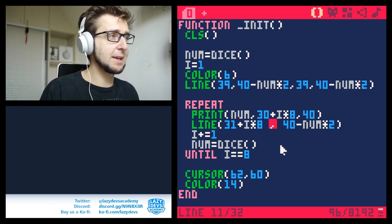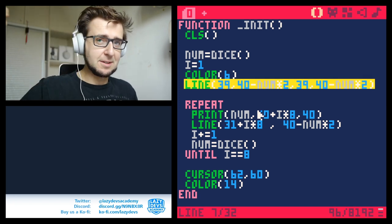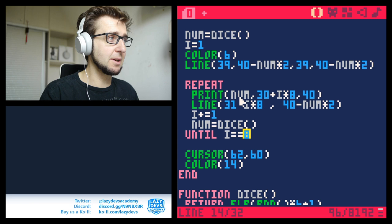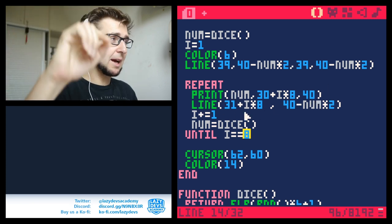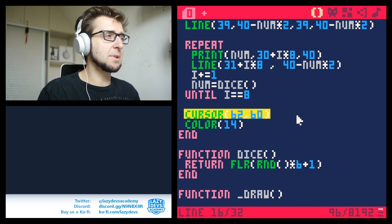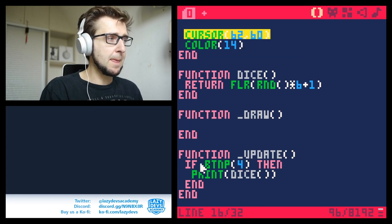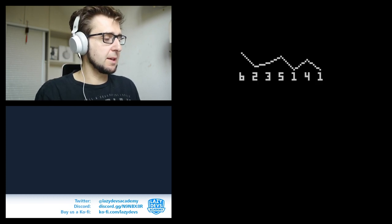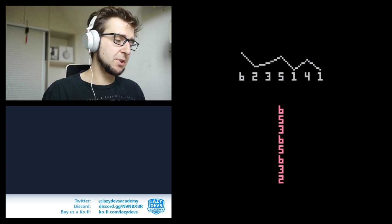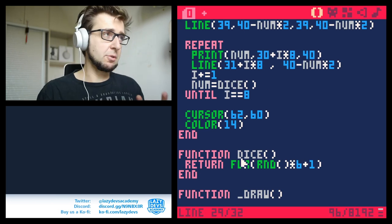We're using this new function implemented in a recent PICO-8 version where if you execute the line function with just two parameters, it will continue drawing the last line. I draw a first line as a starting point for our sparkline, and then go through this process seven times — I write down the last number, draw the sparkline to the height of the number, then generate a new random number and repeat. I also use cursor to set the text cursor at some position, because if I press a button I want to print more numbers so I can see how the sequence continues. It's always a different spark, always a different sequence.